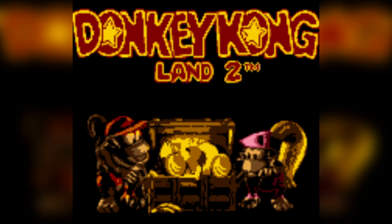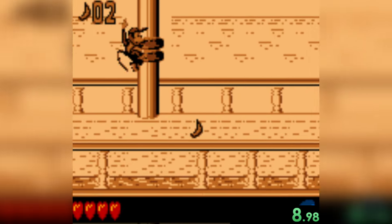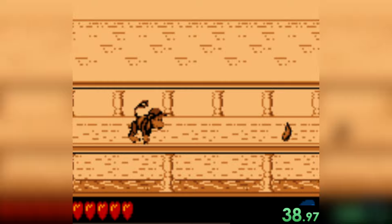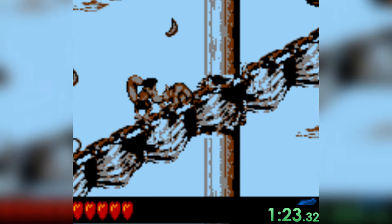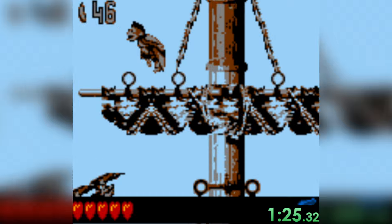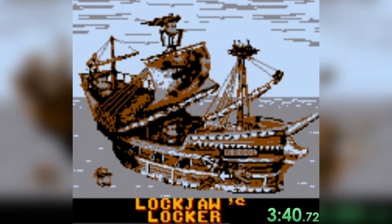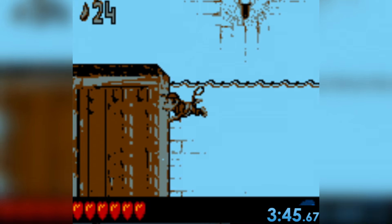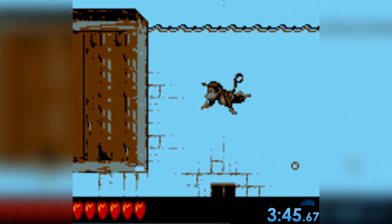Donkey Kong Land 2 is the sequel to the first Game Boy game, but this time it's not trying to be its own game — it's trying to be Donkey Kong Country 2 for Game Boy. The first level is a boat level with no water. The second and third levels don't feature any water either. Once more, we have to get to the fourth level, which takes place in a sunken ship, so jumping in the water and swimming will be done in no time.